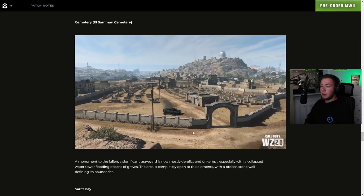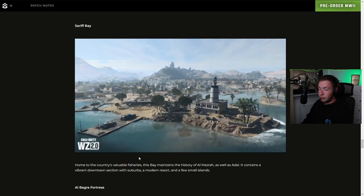Then we got the Cemetery — a monument to the fallen. A significant graveyard is now mostly decrepit and unkept, especially with a collapsed water tower flooding dozens of graves. This area is completely open to the elements with a broken stone wall defining its boundaries — not a whole lot of cover there. Sarif Bay — home to the country's valuable fisheries, this bay maintains the history of Al Mazrah. It contains a vibrant downtown section with suburbs, a modern resort, and a few small islands.